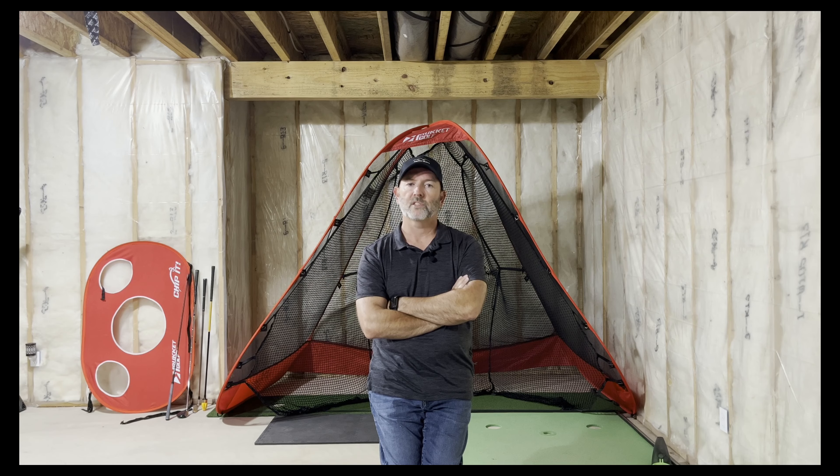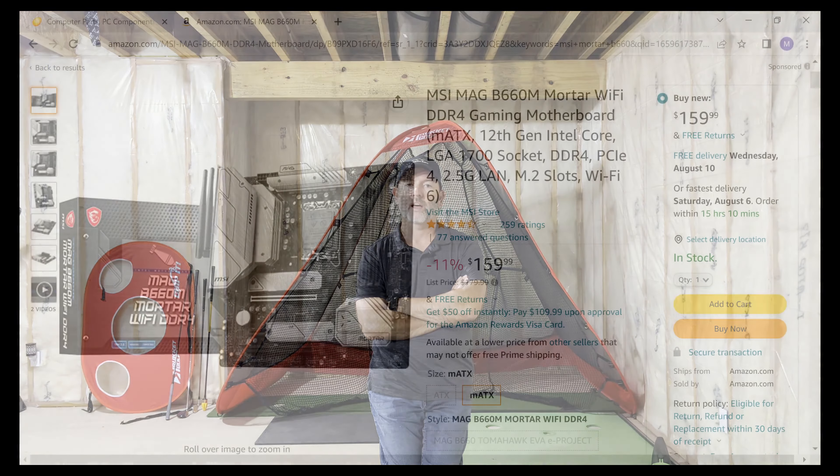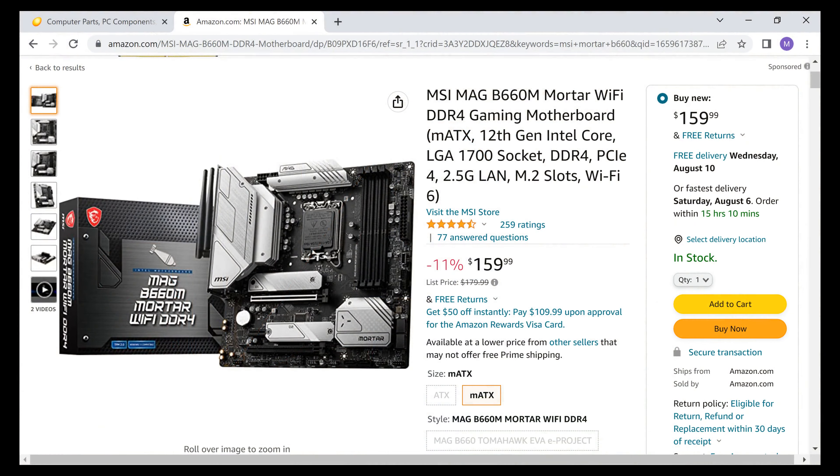Next, you have to have a place to park that CPU, and that's where I chose the MSI Mortar motherboard with Wi-Fi. Make sure you choose the B660 model, because it's compatible with that little powerhouse, the 12th generation i3 processor. This is a terrific motherboard, and for any Mevo Plus users, the built-in Wi-Fi really helps with connecting to the Mevo Plus.